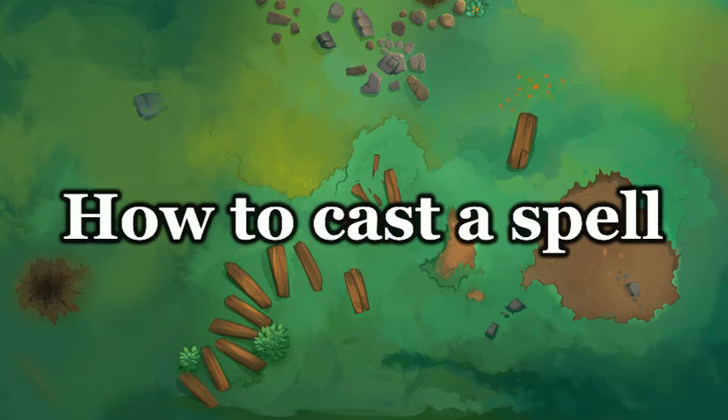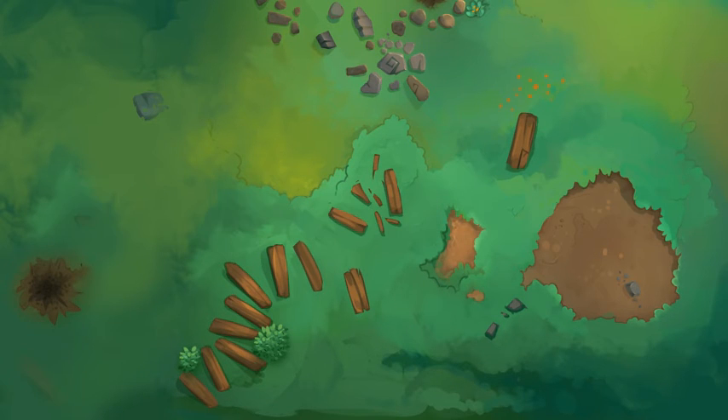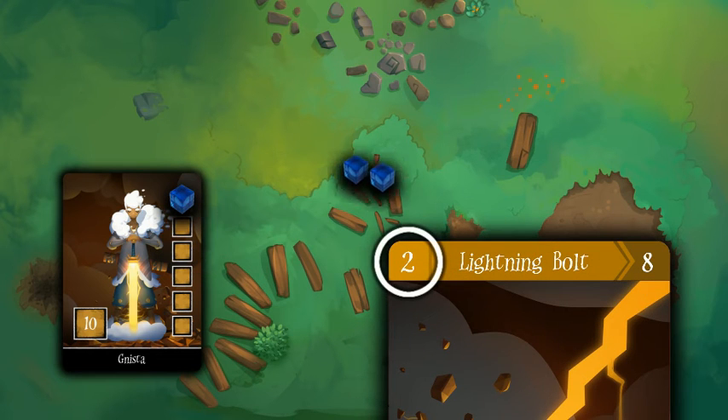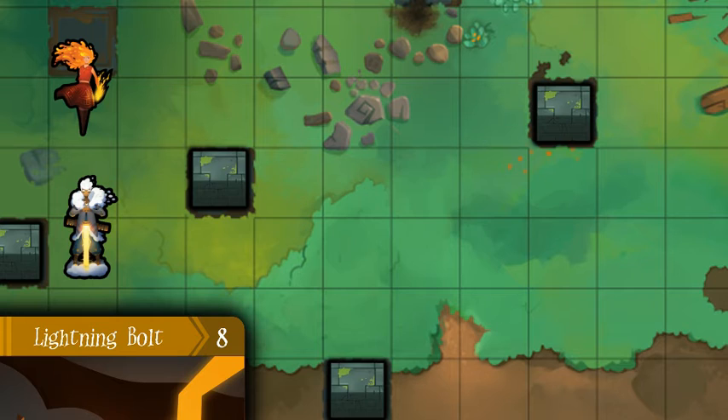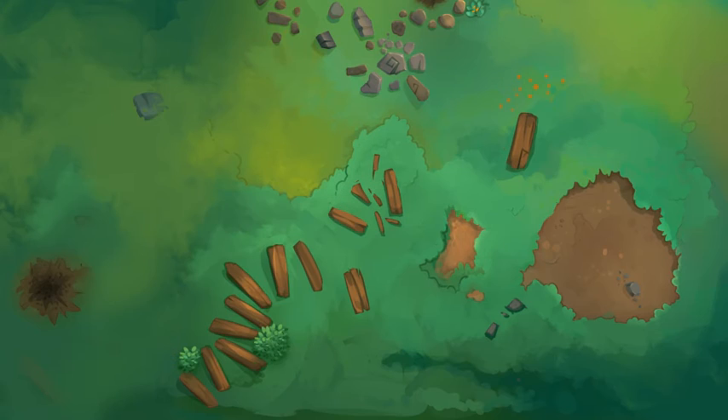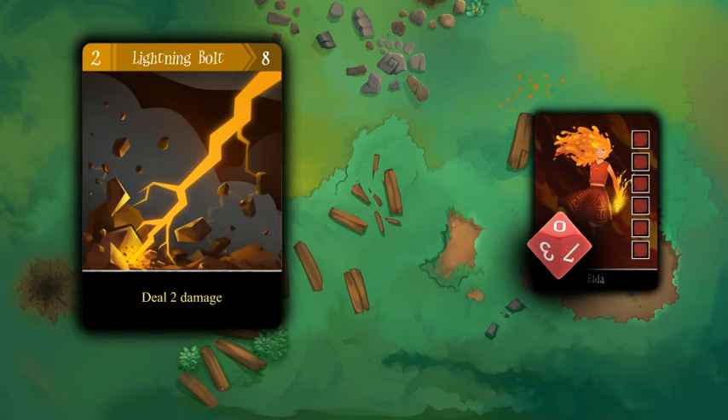Each mage can only cast their own spells. First, pay the cost shown in the top left corner of the card. Next, find a target within the range shown in the top right corner of the card — it has to be in a straight line and not through walls or enemies. Finally, you will do the effect written on the card.